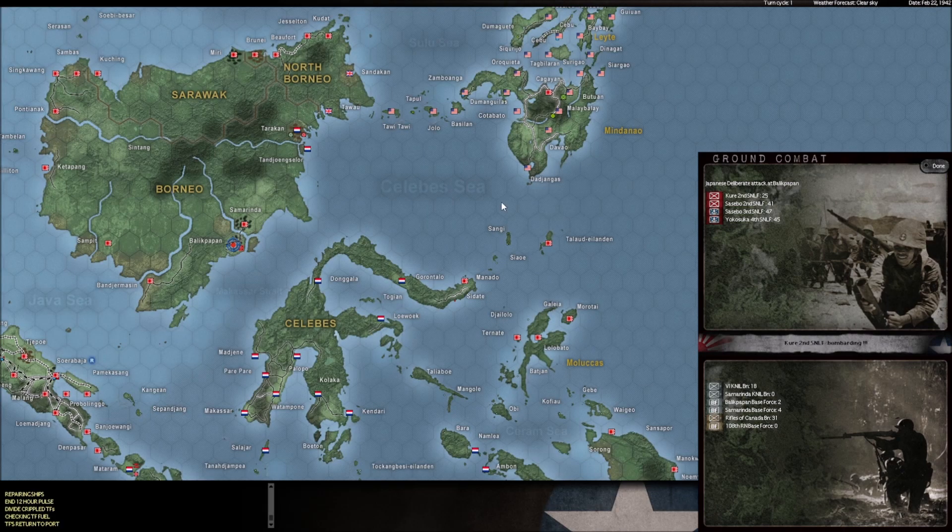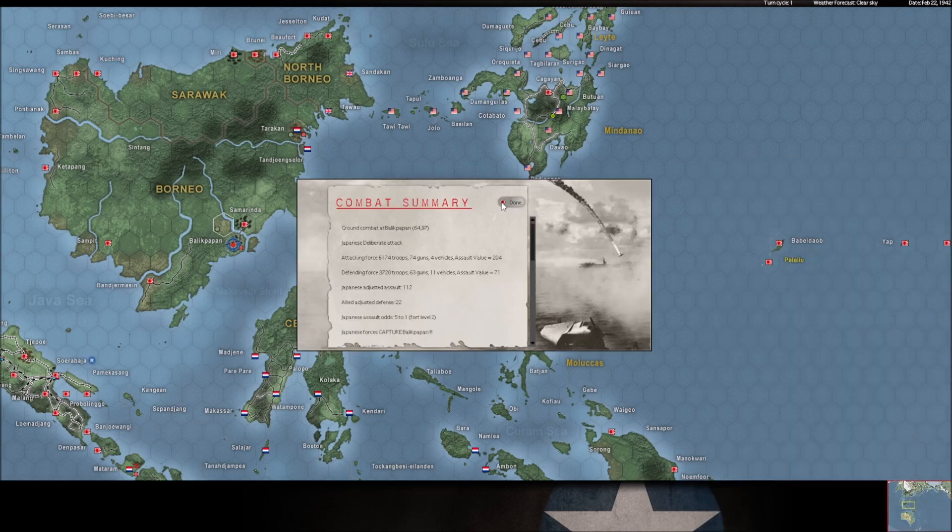Balikpapan — they're trying for it again. Then Radio Tokyo announces: 'the Imperial forces of the Japanese Empire have captured Balikpapan.' That happened faster than I thought it would. I thought we'd be able to put up a better fight with a fort level of 2, but the units there were pretty weak.